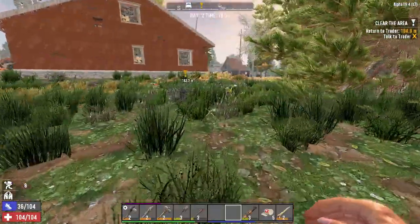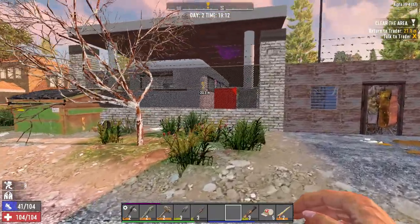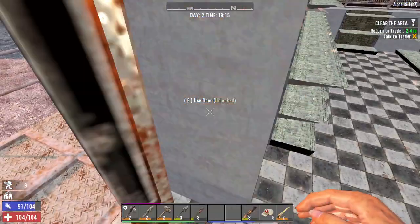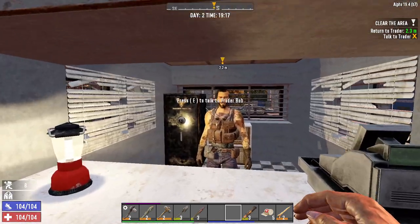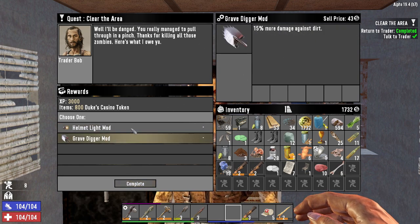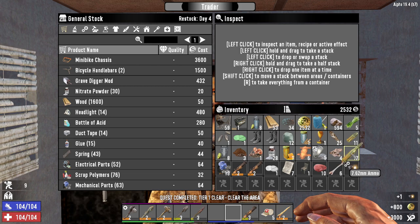Here we are at Trader Bob's. We've just completed the final mission for today. I've done three in one day, which is pretty good — one of each type. I've shown you how to complete buried treasure, fetch, and clear zombies. Coming here, what are we going to get? Gravedigger helmet light. Given that I am a YouTuber, I'm probably going to go for that helmet light and just stick it on my hat so I can light things up for you guys. The grave digger mod is good though — 15% more damage against dirt.